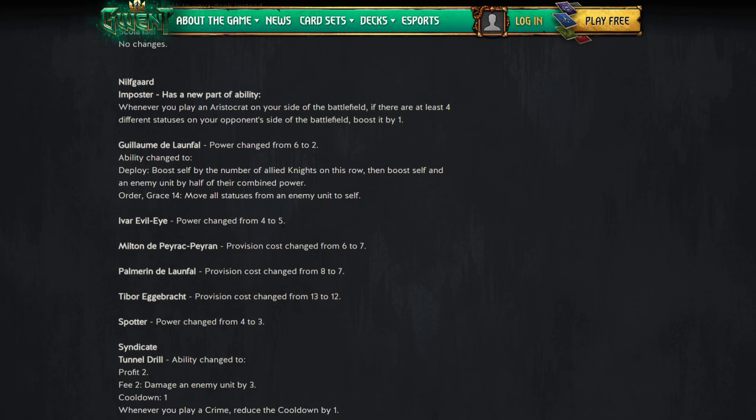Ivar Evil Eye: power from four to five, which is actually a nerf. When you swap power, the opponent gets an extra point — so bumping Ivar's power up means they get more. It's also funny to give a card a power buff that counts as a nerf. This is warranted — remember when Ivar came out and everyone said he was garbage? Looks like that was proven wrong.